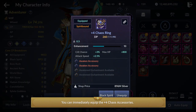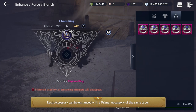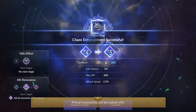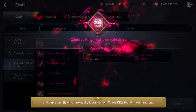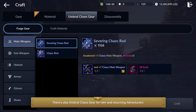You can immediately equip the plus 4 Chaos Accessories. Each accessory can be enhanced with a Primal Accessory of the same type. Primal Accessories can be crafted with Capra Secret Book Pages and Rapacee Lazuli, which are easily lootable from Chaos Rifts found in each region. There's also Umbriel Chaos Gear available for new and returning adventurers in Black Desert Mobile, which you can craft through the craft menu.